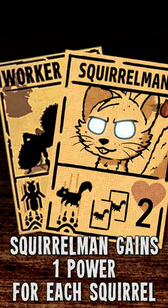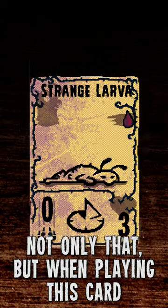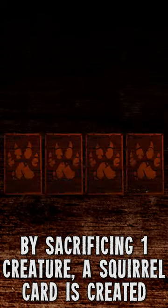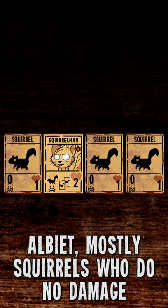Just like the ants in the game, Squirrel Man gains one power for each Squirrel card on your side of the board. Not only that, but when playing this card by sacrificing one creature, a Squirrel card is created on every empty space on the board. You lose one creature, but you get a total of four on the board, albeit mostly Squirrels who do no damage.